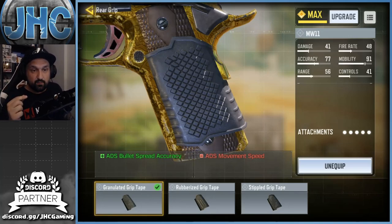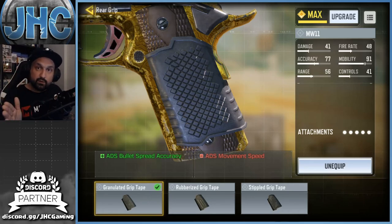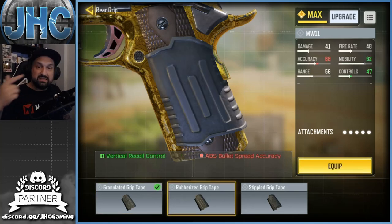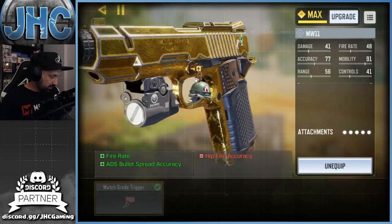First is the grip. The stat you're looking for is ADS bullet spread accuracy — when you shoot at distance, your bullet can go slightly off target like a cone. The higher the stat, the more often your bullet goes exactly where you want. The grip will add better accuracy and reduce bullet spread, but it will reduce movement speed when aiming down sight. Comparing the other grips, accuracy drops to 66, 68, and 77 — so this is the best grip for accuracy.